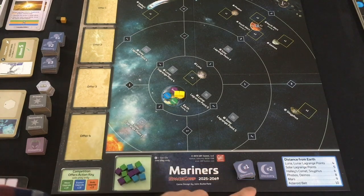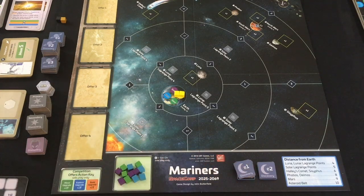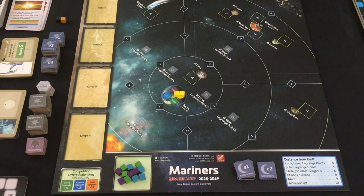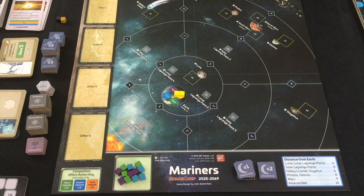For the board, you're going to shuffle and set up your E1 and E2 discovery tiles with the Mariners' moon symbol. You can barely see it in the upper right-hand corner. On the asteroid belt, you're going to put the first Beyond token. The only thing left is the offer of cards, but we'll get to that when we shuffle our cards to start play.